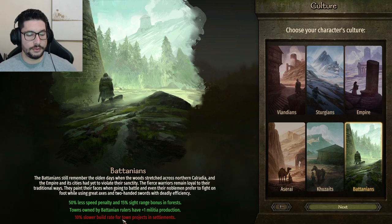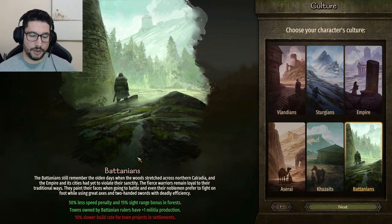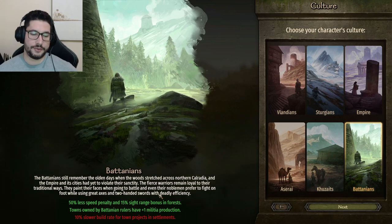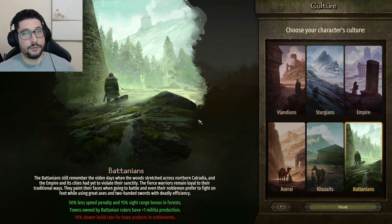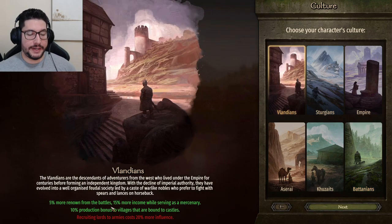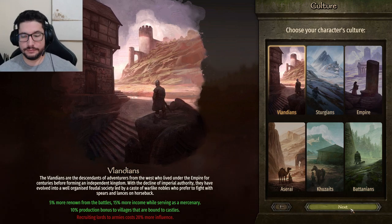Battanians also have a 10% slower build rate for town projects. Those are all the cultures. These buffs and debuffs are not a huge deal, so if you like a certain culture for how they look or whatever, you don't have to worry too much. But if you want to be as efficient as possible, keep it in mind. I decided to go with Vlandians because the renown I get from battles is going to help me build my clan renown faster.